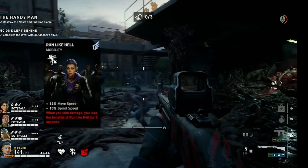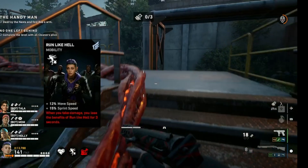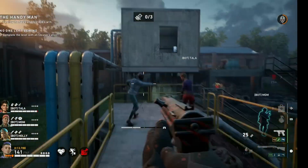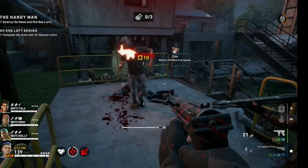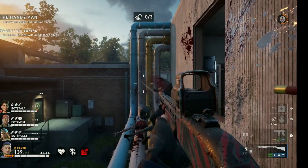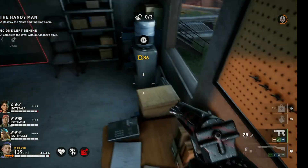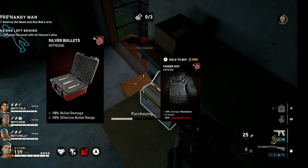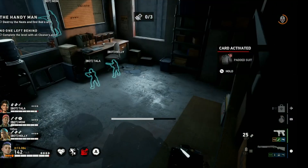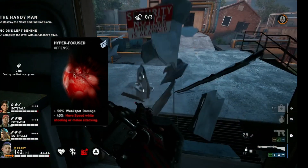We have Run Like Hell — this adds plus 12% move speed and plus 15% sprint speed; when you take damage, you lose the benefits for 3 seconds. It's worth dedicating at least one card to movement speed so we can better keep up with the group. Since we're looking to disarm traps, it's good to be able to push out front so we can be the first to spot danger and alert the team to upcoming hazards. It will also help us retreat quicker if needed, since we won't have as much damage to burst kill things outright on the higher difficulties. Then we have Silver Bullets — plus 10% bullet damage — as well as Hyper Focus, to sneak in a hefty 50% weak spot damage in a single card.